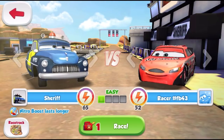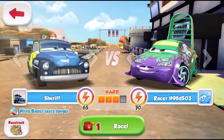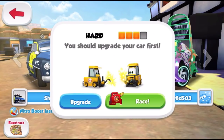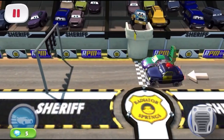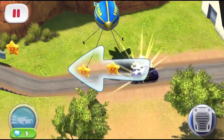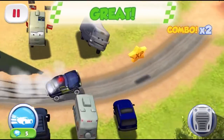Anyway — Sheriff versus Wingo, racer 98D-503. You're about to get your rear end beat. Let's do this. Watch and learn. We gotta make a car.